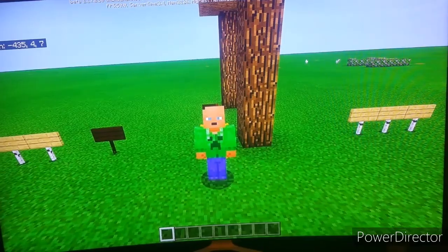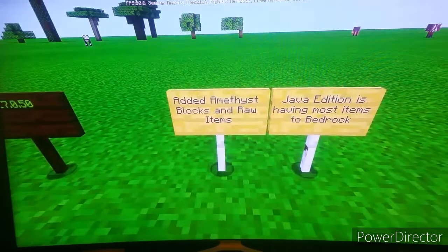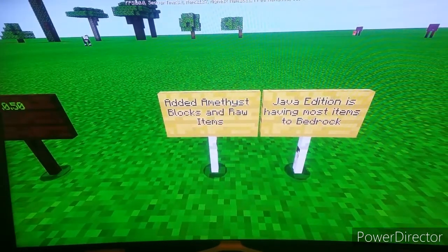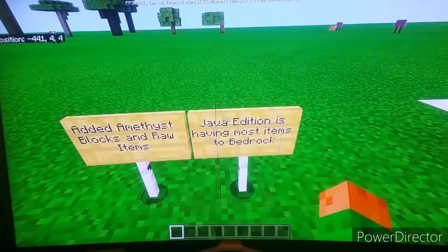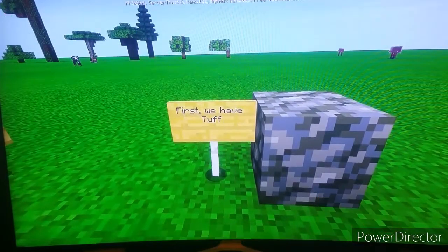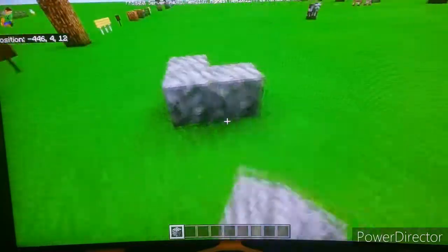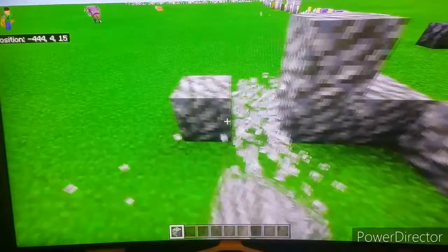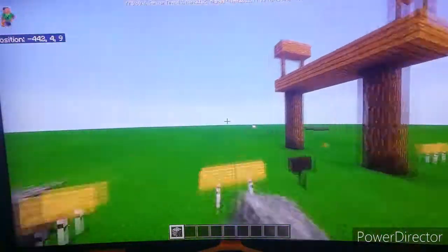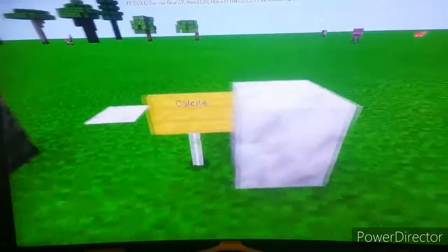Version 1.17.0.50 adds amethyst blocks, new items, and raw items, bringing Java Edition features to Bedrock Edition. First of all, we have tuff — this is your tuff right here. You can now build more houses with these new blocks.